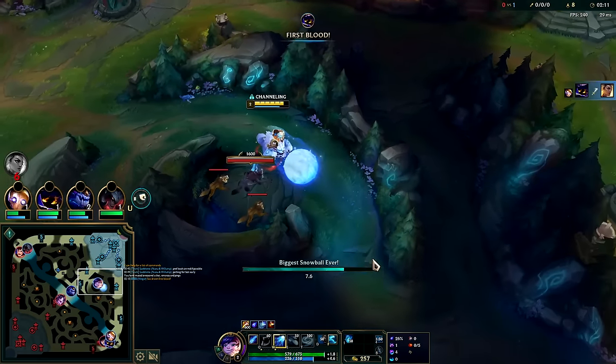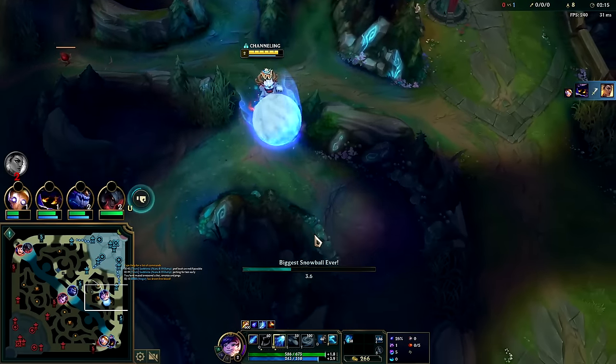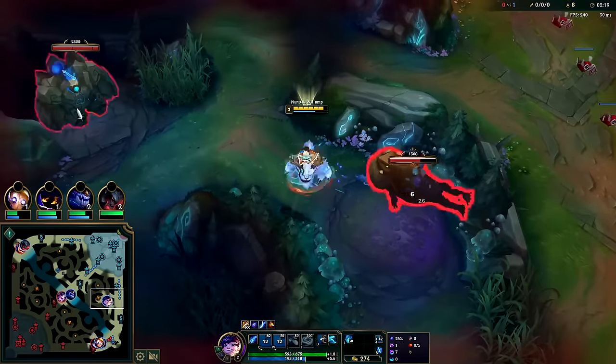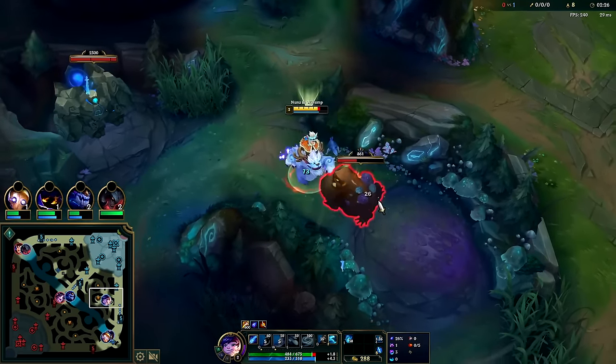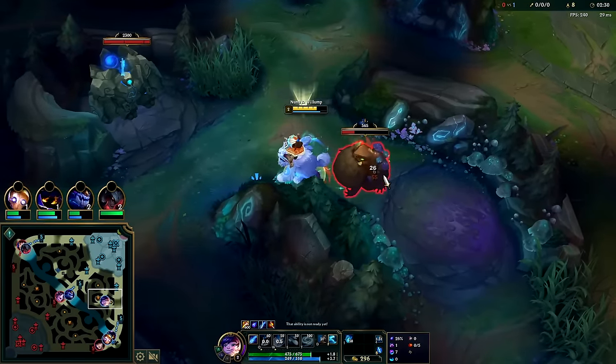Storm Surge is pretty good, then we can look for Shadow Flame for more penetration, then go for a Rabadon's. First item back will be Dark Seal and boots. We want to do red, raptors, and Gromp for the fastest level three possible while securing buffs. This route gets you to your buffs as soon as possible so the enemy jungler can't steal them. Nunu has pretty good early power with his Q.